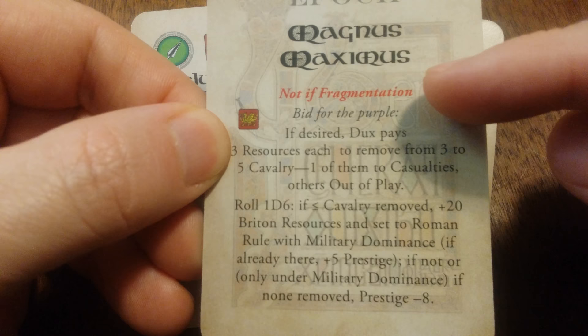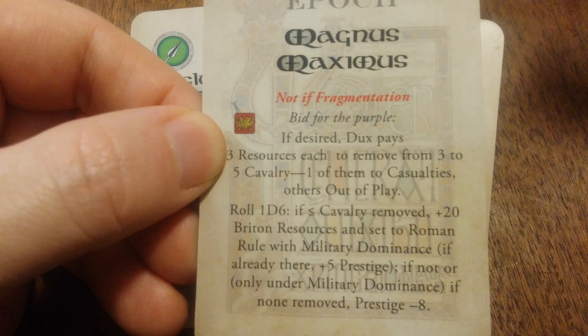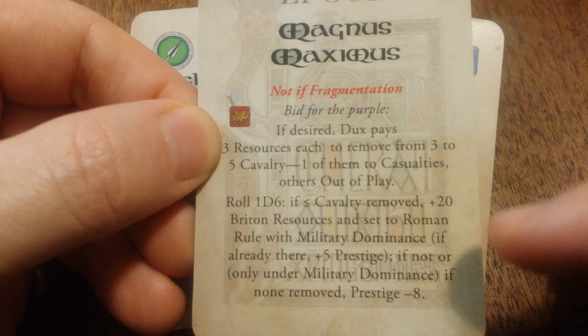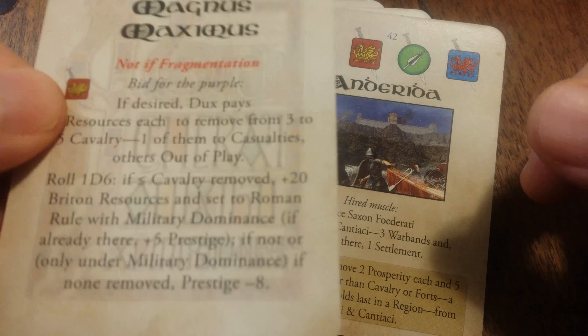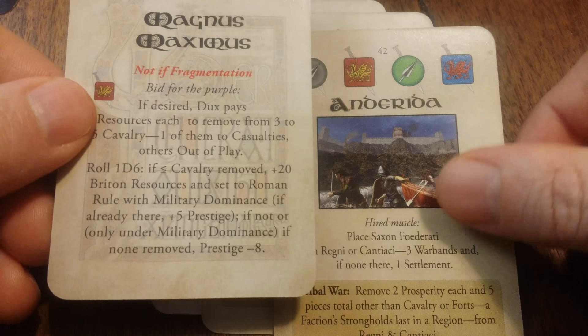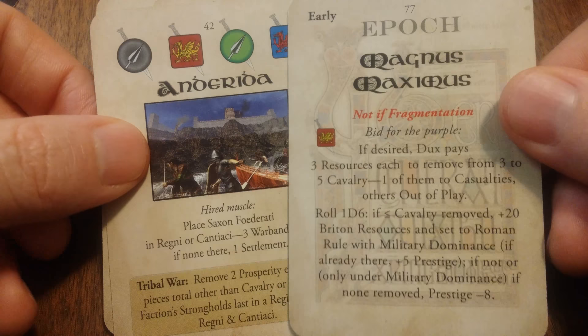What's different is this one has a red requirement on it, so if the Roman Empire is fragmented already, this event will not trigger. However, if it isn't fragmented, then you will go through, and at some point during the whole procedure of an epoch card resolution, you will have to take care of this event. Additionally, some COIN games have it where this card comes up and you get to know ahead. Others, like this game, when this card is revealed, you immediately take it and swap it to become the active card so that the epoch gets resolved right away. You don't have time to plan for it.